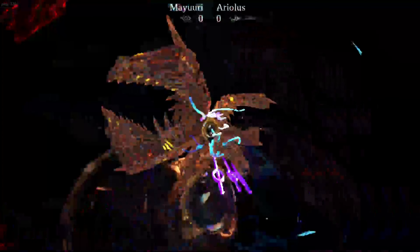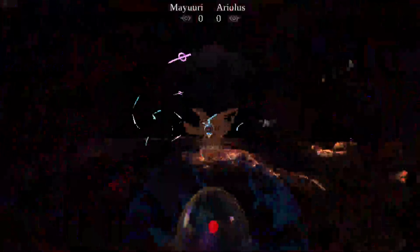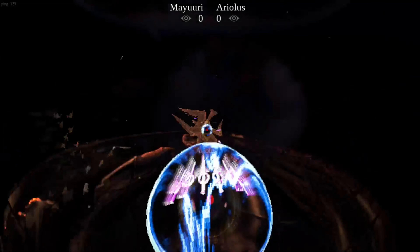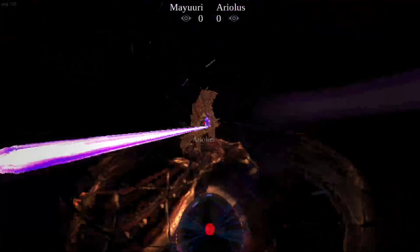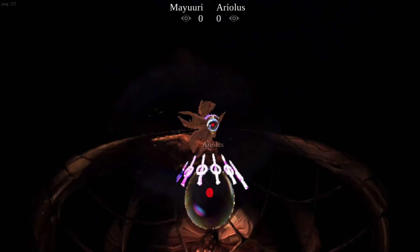When you hit an enemy, a red circle will start growing inside of them. The more hits you get, the bigger the red circle will become. If you hit this red circle, the enemy will instantly die.